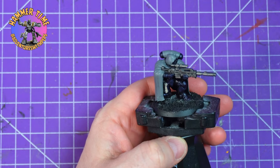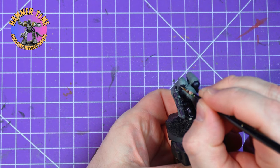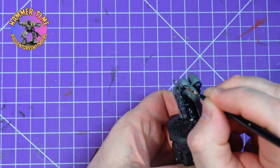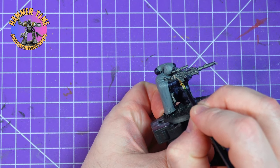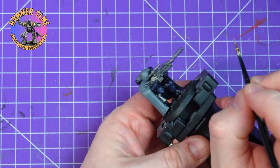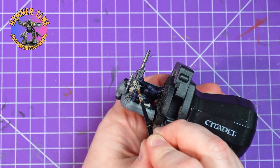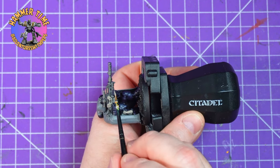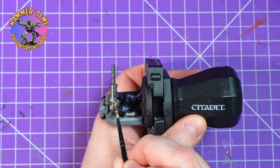Next up is the Rakarth Flesh. I'm using this on his purity seal and the parchment, picking out his eye lenses, and I'm going to pick out his gun casing as well. There was a bit of me that wanted to use white because I thought it would be a brighter bolder statement colour, but I then thought they're meant to be snipers — they're not going to be crazy bright or bold. These are stealthy guys; they're not going to have bright white weaponry. So I went for this more earthy flesh tone instead.